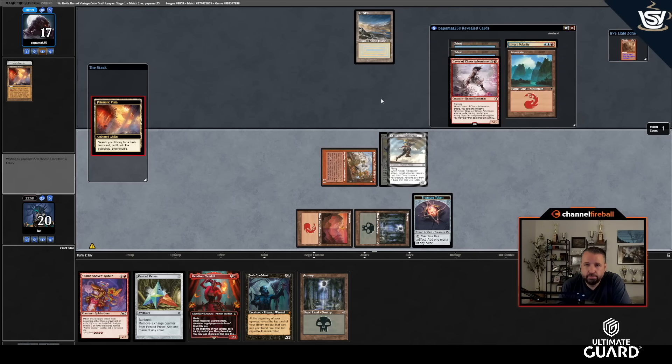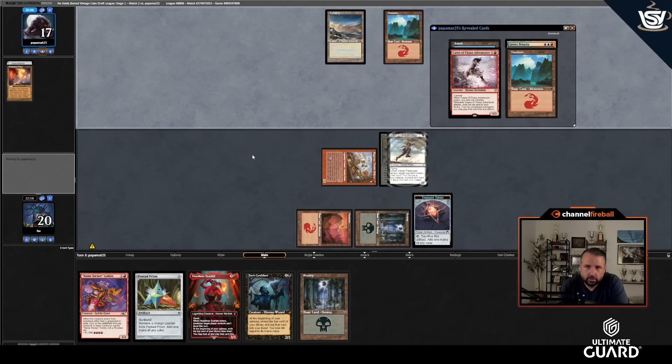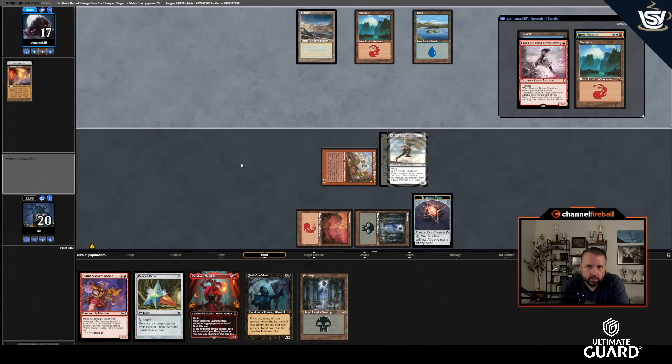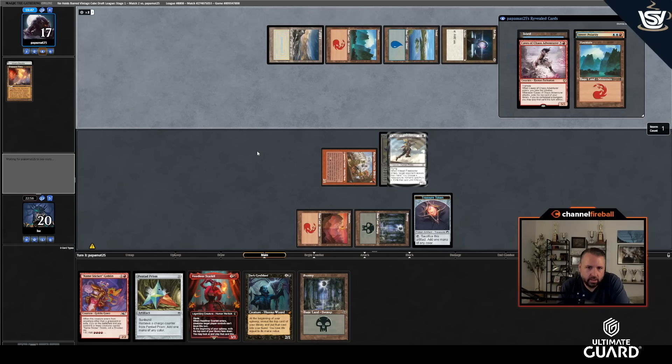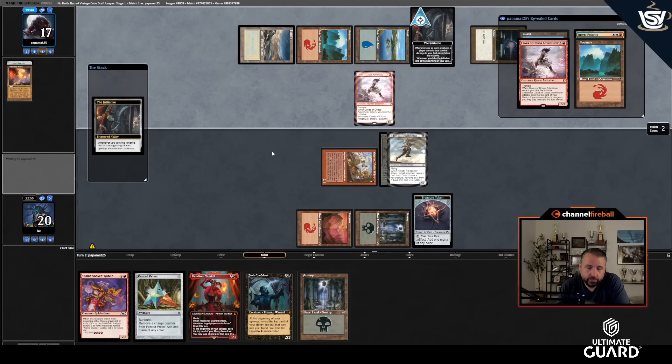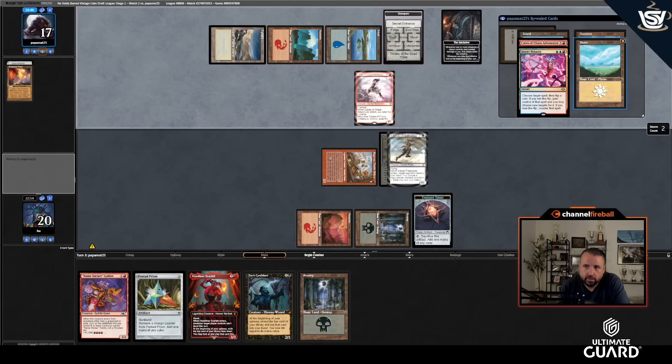They play an Island and leave up Invert Polarity. They could Chain Lightning my Freebooter then cast Balance. A Soul Ring — that was a pretty good draw. They have the Initiative now. I wish I'd kept Chain Lightning in. Let me draw. I still feel pretty good about this — Name Sticker Goblin. If I roll a six it's going to be sick — I can go Headliner Scarlet, can't block, then cast Death Greeter to make it deal double damage.